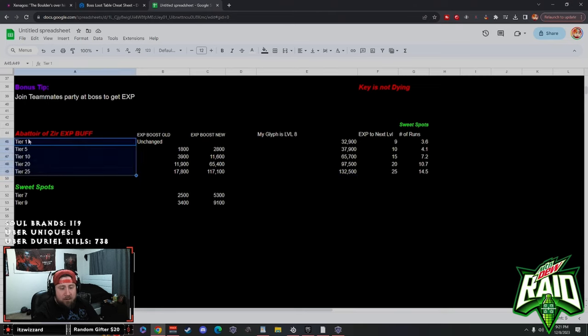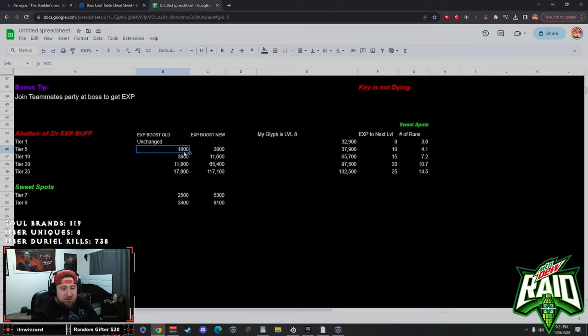If you didn't see the tweet from Adam and the devs, here are the bullet points: tier 1 is unchanged, tier 5 goes up to 2,800, tier 10 goes to 11,000 EXP, tier 20 is 65,000, and tier 25 gives you 117,000. My sweet spots are tier 7 and tier 9 — because tier 10 gets hard again, so we do not want to do tier 10. Getting 9,100 EXP and doing this in 3.5 minutes is not bad for speed running with a level 8 glyph.